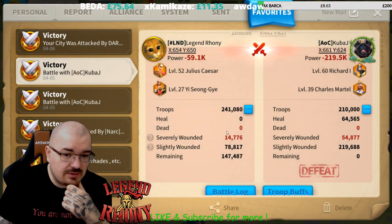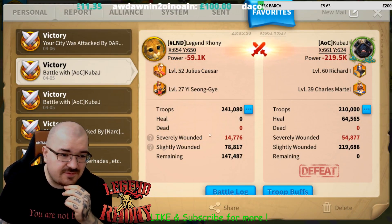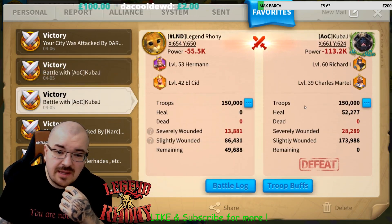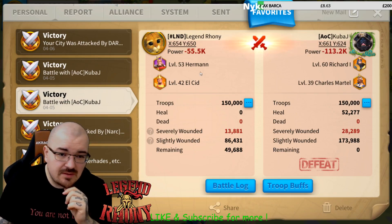I'll definitely try with Dragatine to do proper testing, you know, tier 5 versus tier 5. He's max research too. And this is with my Herman and El Cid — with both my archer setups I managed to beat him. Same amount of troops, I managed to beat him.